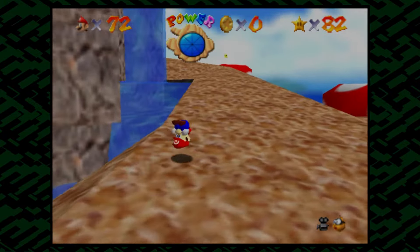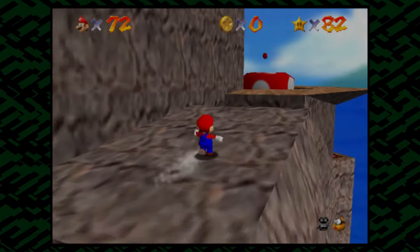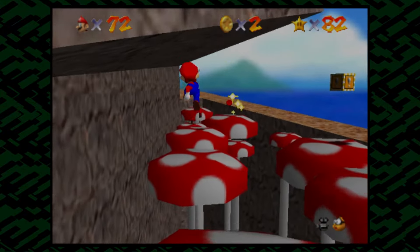I think what we'll do is start with the 100 coin star, since we never do that, you know? And this one's pretty fun. There's a lot of really clutch jumps in this level, as you will see.